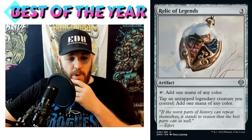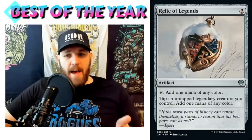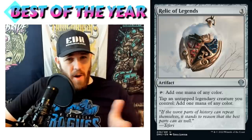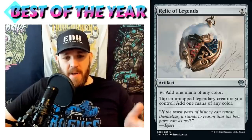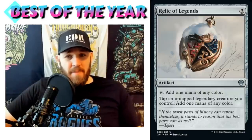In a lot of decks — staying away from legendary creature tribal where this is extra good — just your commander, if you're not tapping it to use an ability and not attacking or blocking, this just turns your commander into a mana dork. It's a mana rock that taps for two mana of any color. Pretty fantastic in the format.